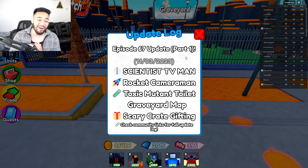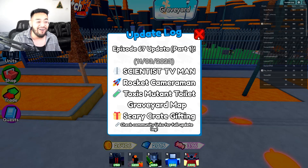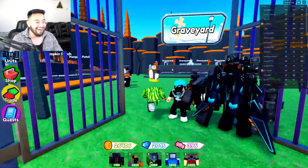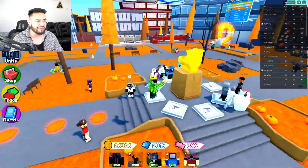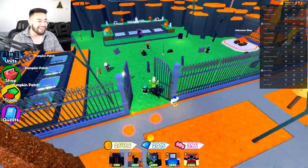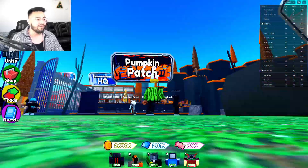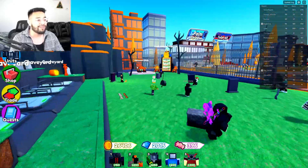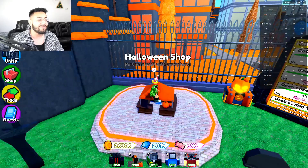Toilet Tower Defense released part one of an update today - Scientist TV Man, Rocket Cameraman, Toxic Mutant Toilet, the graveyard map, and scary crates can now be gifted. They did change up the map. The scary crates are now in the graveyard area, which is awesome. They added a brand new area where they moved the pumpkin patch map and the graveyard map, and you can still get stuff from the Halloween shop.